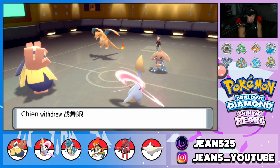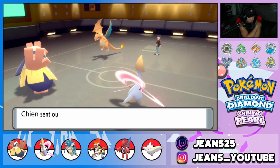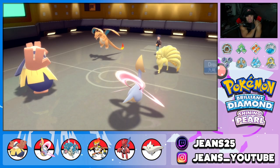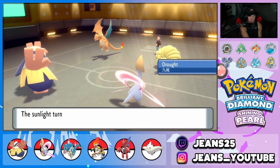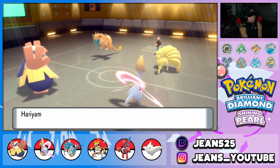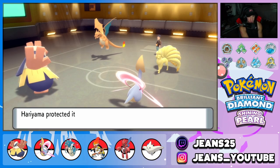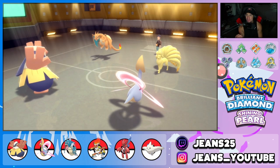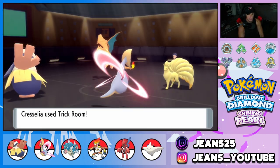He withdraws, so Trick Room is basically free. He probably brings out Ninetales to set the Drought — and yes, it is Ninetales, setting the Drought. He goes for Air Slash into Hariyama but we get off a beautiful protect block, and now we set up a beautiful Trick Room. That's a huge turn. The Trick Room is out and about.